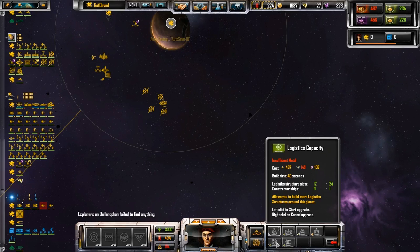My lab's not functional because of insufficient logistics. Looks like. Then buy metal. Buy metal bonds today with me, Get Daved. Front lines.